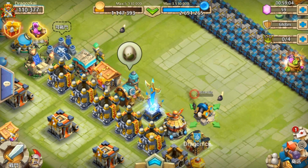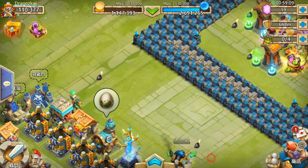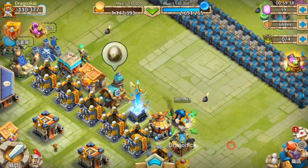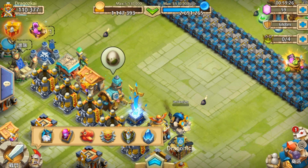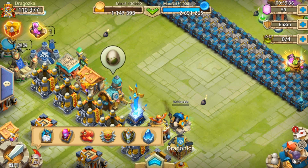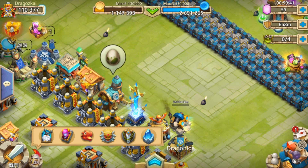I will talk more in detail about that in the next video. For this video it's just a quick review on the update — sorry about my voice, I'm a bit sick. The second thing is the layout change: they put everything about heroes at the bottom, and there's quick access to the warehouse and the hero tray — you just jump into the page directly.